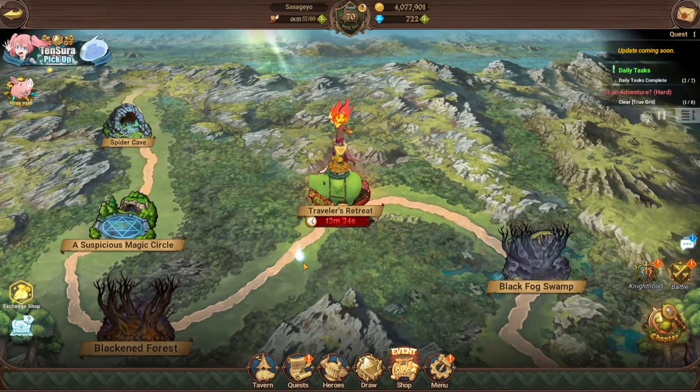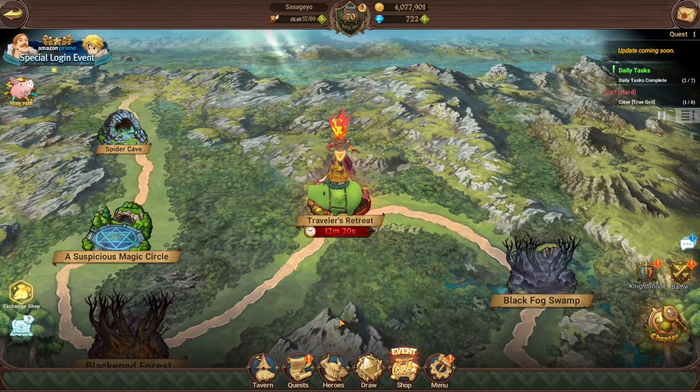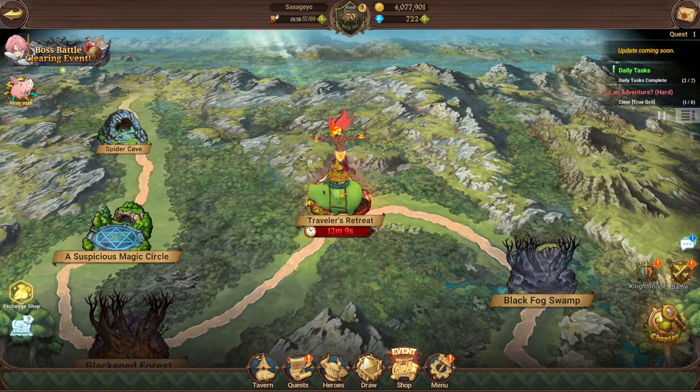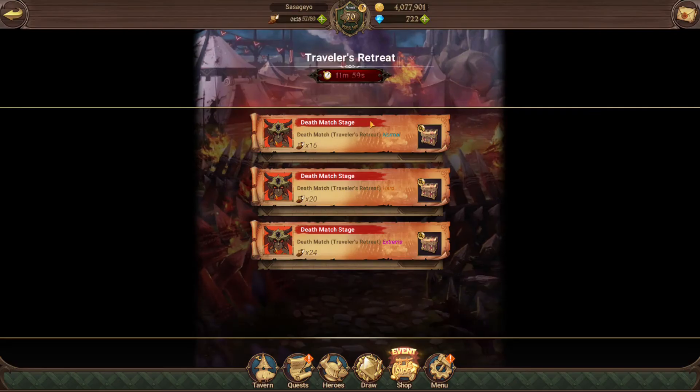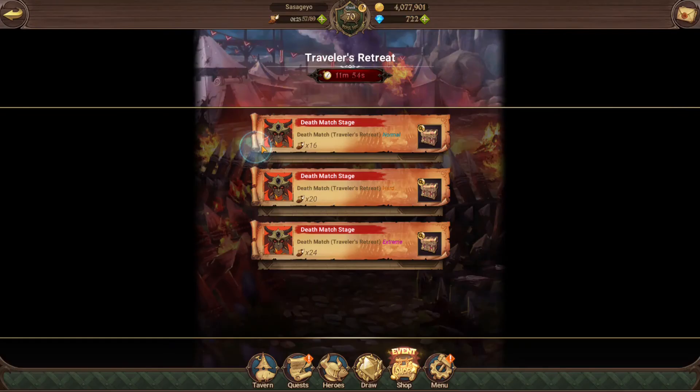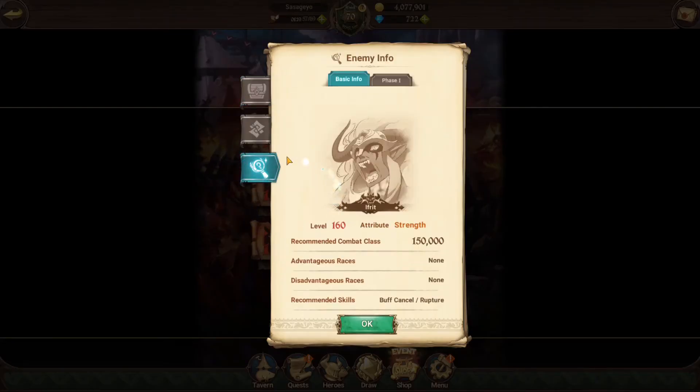Her damage is nothing to joke about, because one of her cards — the red color card — has rupture, which deals two times damage to buffed enemies. And Ifrit — I keep forgetting his name — is constantly buffed, so your rupture will constantly proc and you'll constantly deal double damage with your red color card. That's why Blue Matrona DN is really good for this boss.